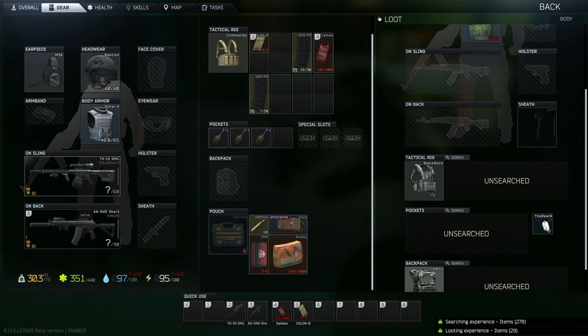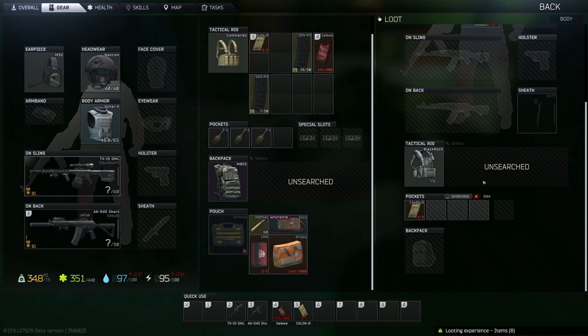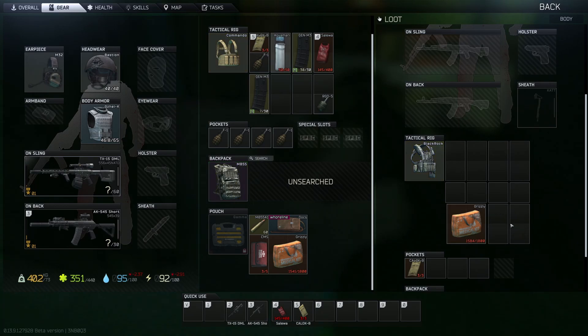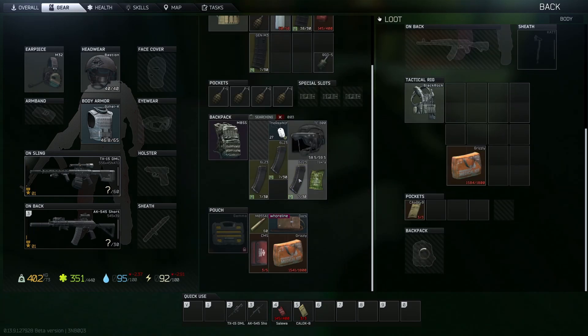My next piece of advice is don't spend money on anything before you buy a scav junk box. This can be difficult depending on if you die and you need to buy some gear, but the scav junk box should be your first major investment at the start of a new wipe. It's only about 1 million rubles and will be well worth it — it saves you so much stash space and will allow you to hoard quest items easier.